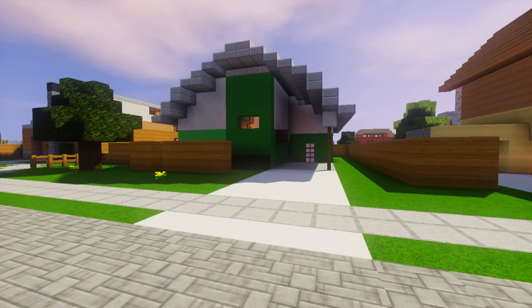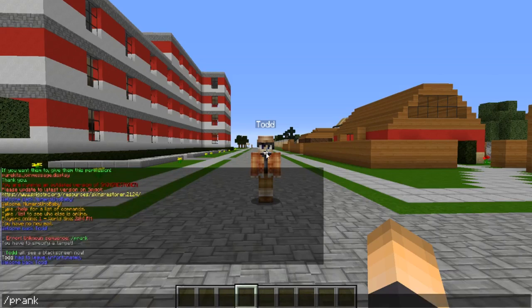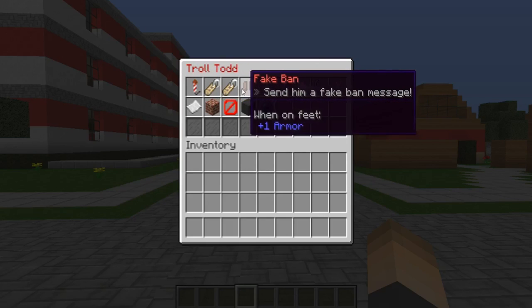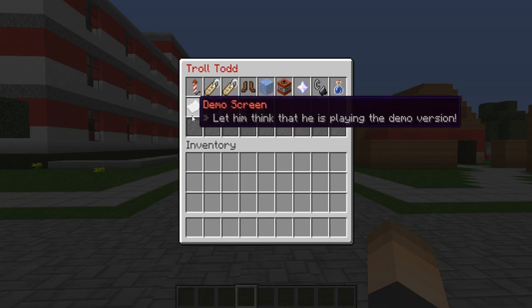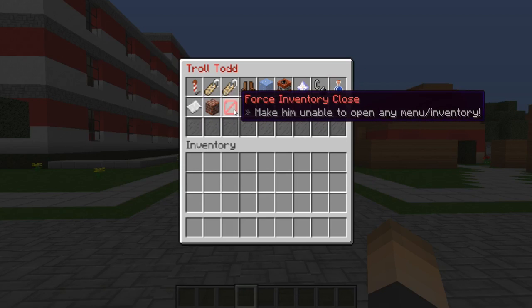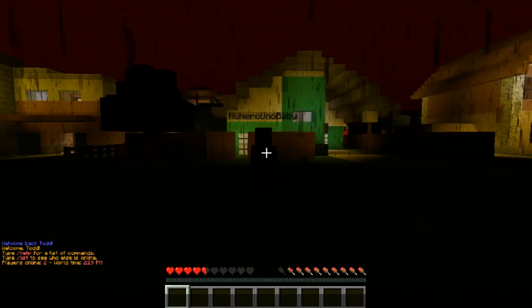At number one we have a plugin called Pranking Admin. There are 14 options all inside a GUI. Using the command shown on screen opens the GUI, and there's a bunch of things you can do — skyrocket them, fake op them, fake ban them, freeze them, explode them, shock them, burn them, blind them, crash their screen, close their inventory, give them a black screen, give them the end screen, and more. It's a fun troll plugin your admins can use.